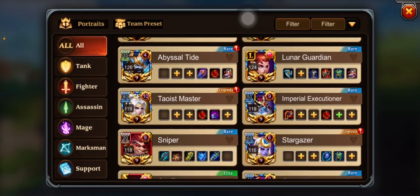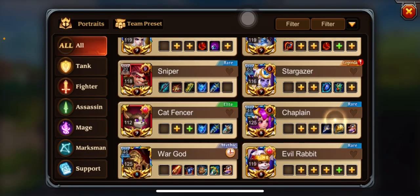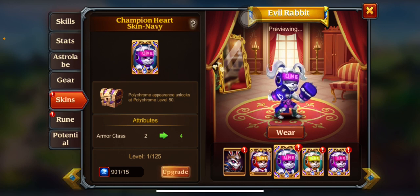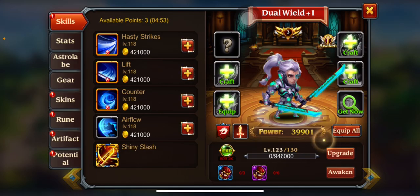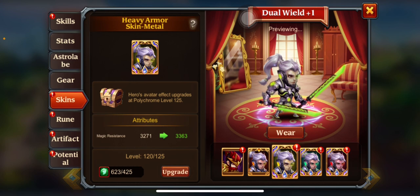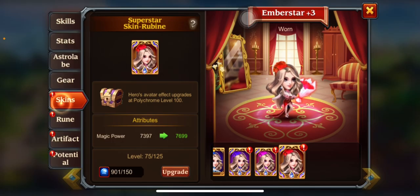Another thing we did: Stargazer from the last video was level 9, and now we got the evil rabbit skin from this skin event. Also, Fighter — we're working on getting him to level 125, we're five levels away. And then Ember Star — I forgot how many levels we are away.